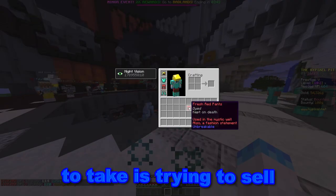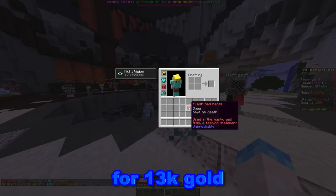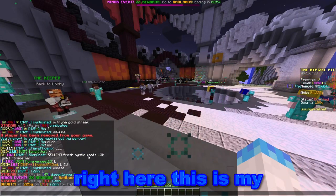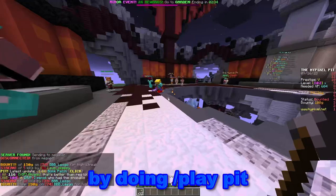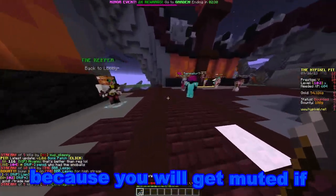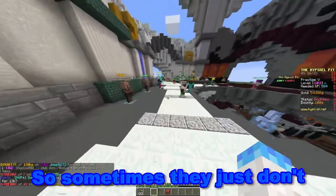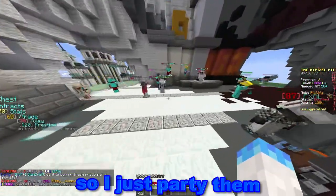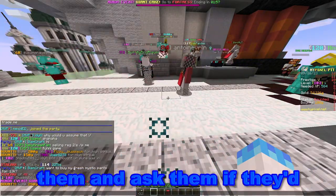The first step is trying to sell these fresh mystic pants for 13k gold. Here's the message I'm going to use. I'll be swapping lobbies by doing slash play pit and then just repeating the message. Don't do this too much because you will get muted if you spam it. Sometimes people just don't read your messages in chat, so I party people who I think might want them and ask if they'd like to buy.